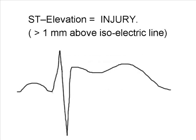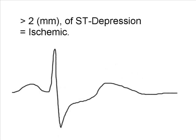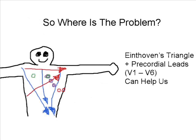So you're looking for the ST elevation, cause it means injury — greater than 2 of depression. It's ischemic, but you're still left wondering where, oh where, is the problem, where, oh where?